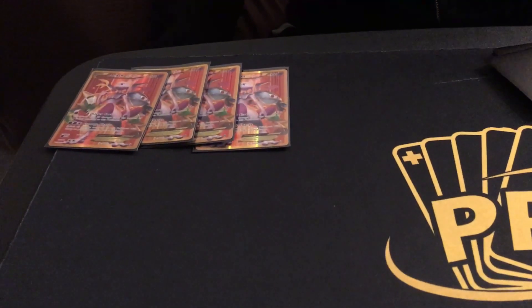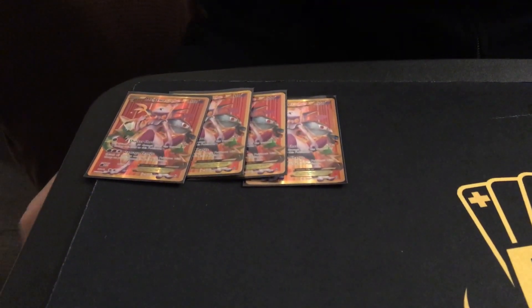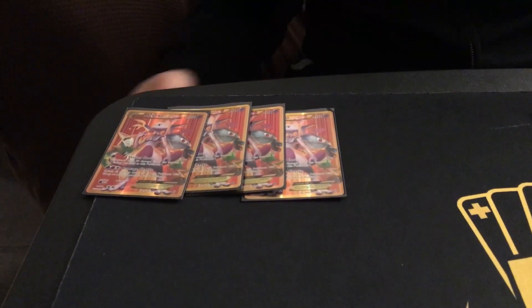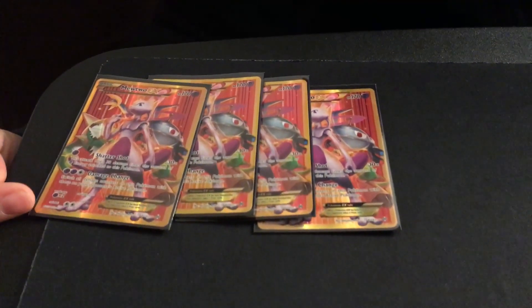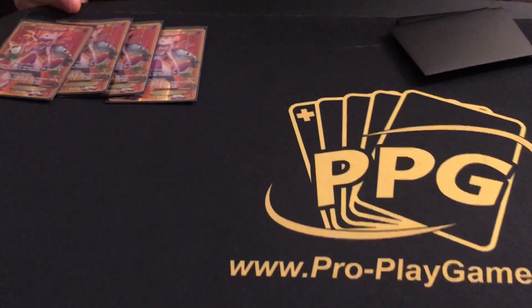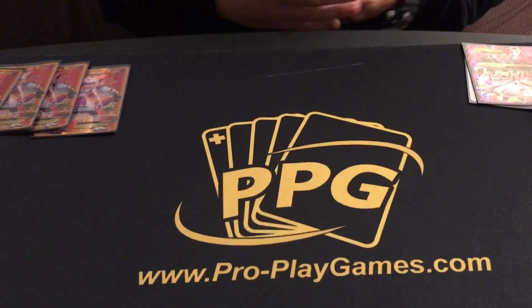I'm going to explain the deck as I go through — I've made a lot of changes, but I'll get into that at the end. To start it off, I played four Mewtwo EX — specifically the Shattershot and Damage Change version. Shattershot does 30 times the amount of Psychic Energy attached to him, so it's a decent attack for one energy that can do pretty decent damage later on. Damage Change, for two Psychic and a Colorless, lets you put the damage counters on your Mewtwo onto your opponent — a very powerful attack.